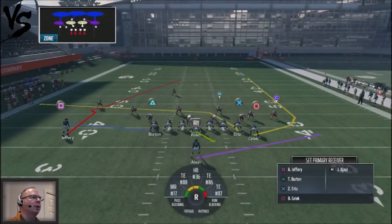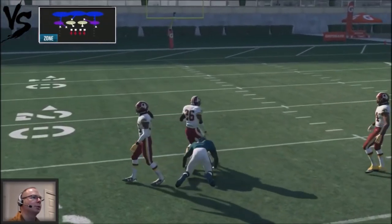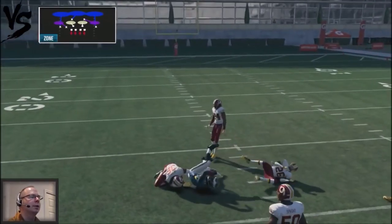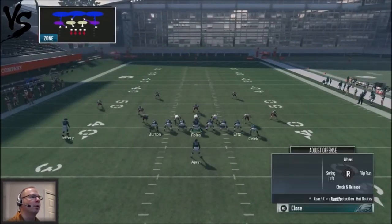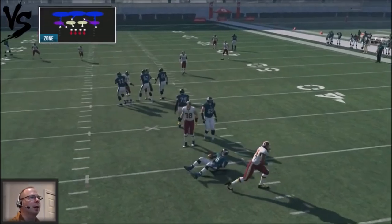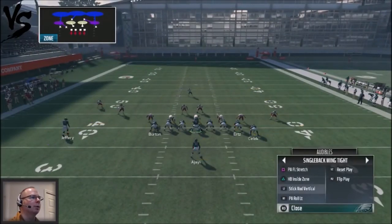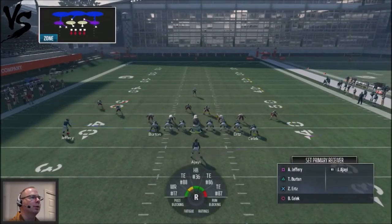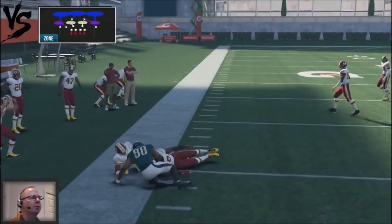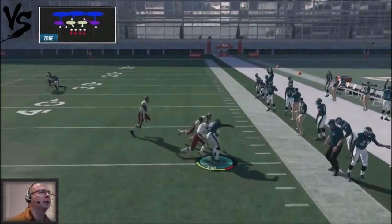Against cover three, that post corner route should beat the coverage and get good separation. To get the route to develop quicker, you can smash route it — he'll attack a unique area of the zone because the double move will throw your opponent off. Just be aware you risk a sack waiting for it to develop, so don't obsess over it. Look at your other check downs: the block and release on the backside, and the flats on the other side, are also available.